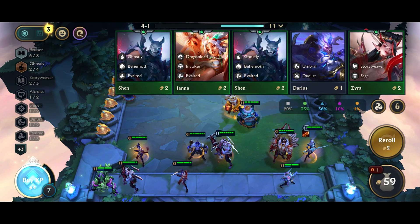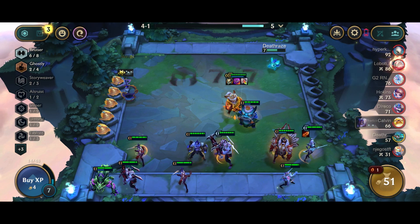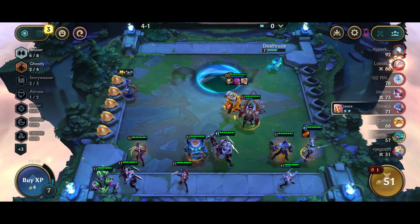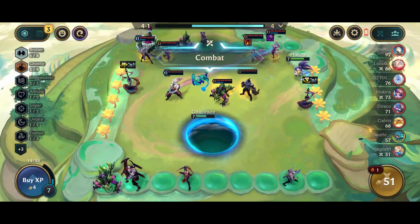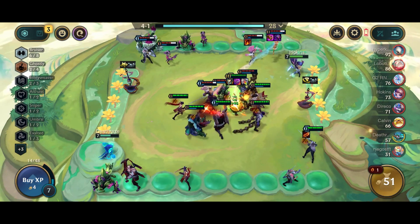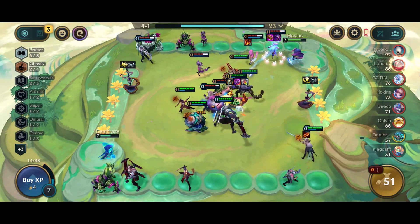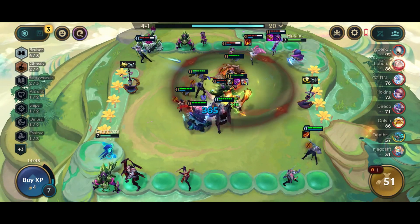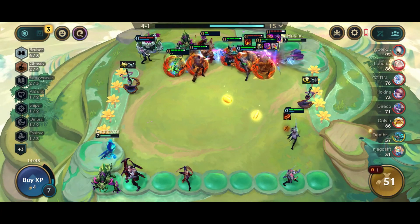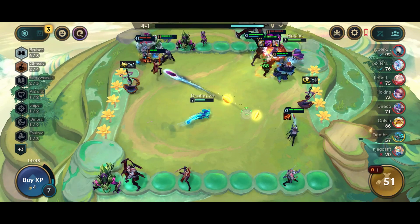I get Senna from the portal, which is kind of nice, so I'll go six Bruiser here. At this point Kobuko is a 1v9 machine — Kobuko the eater of enemy teams. I don't think anyone can kill my guy. This is a pretty nasty thing — he will face-tank the whole team and won't even get a scratch. Look how broken this is.